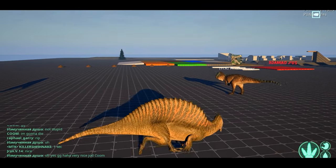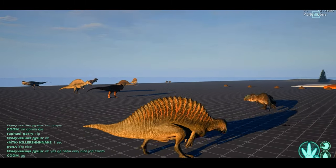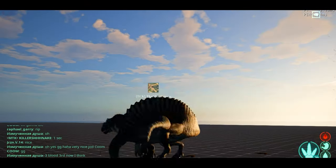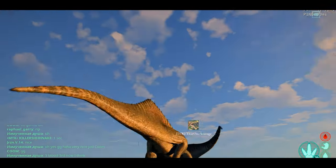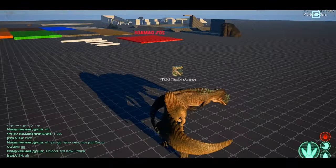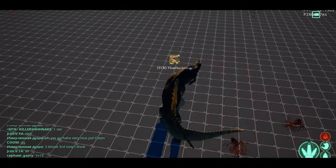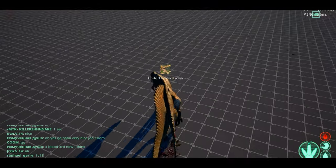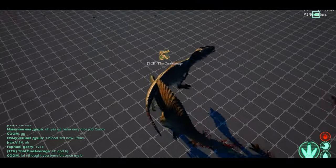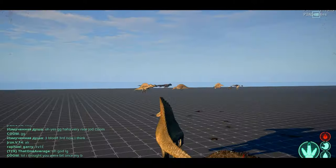Here we've got another fight. Again, I'm going to let the giga do the first engagement. I'm always angling so that the giga has to run into my face, and I'm on him right away. There's nothing the giga can do, especially if it tries to circle fight like this giga was trying. Never do that as a giga — you will lose every time. The spino just completely outclasses the giga in terms of turning.